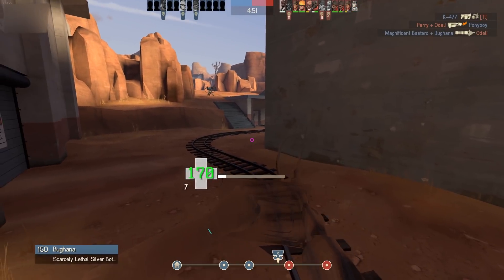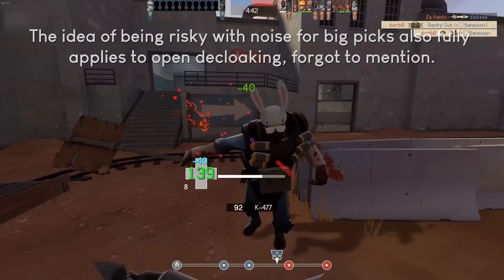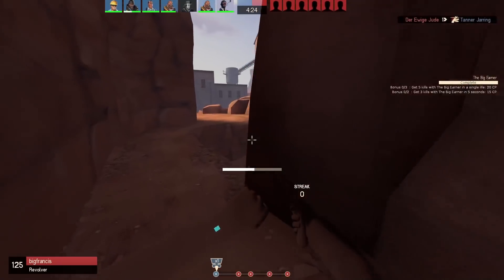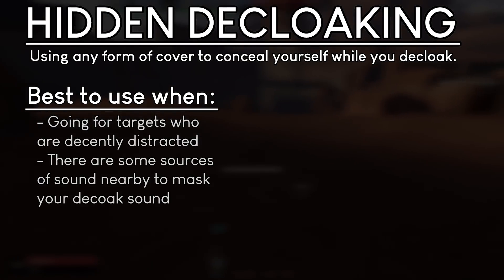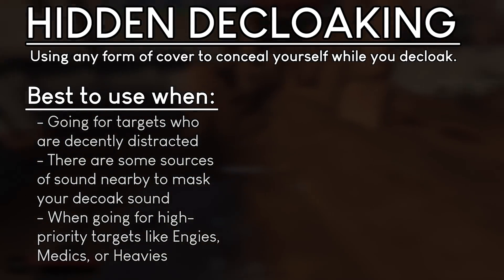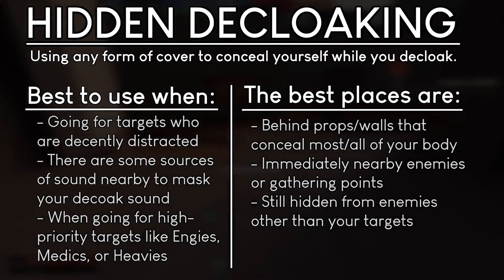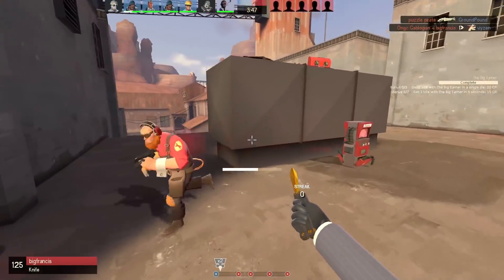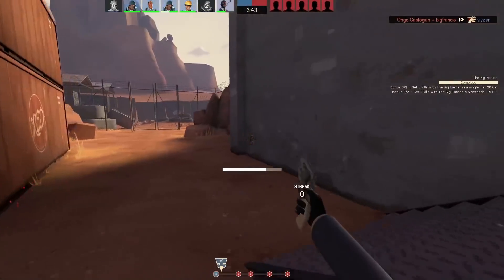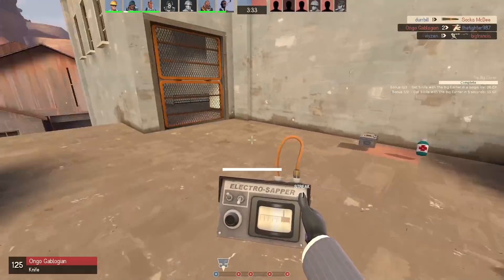If you do want to risk a loud but hidden decloak, make sure you're going for an important pick like an engineer, medic, or heavy — you don't want to risk it on a random scout. To summarize: hidden decloaking is when you use any form of cover to hide behind while you decloak. It works best when enemies are at least moderately distracted, it isn't completely silent, and it's best used when going for important targets such as engineers, medics, or other important picks. The best places to decloak are behind cover but close to enemy gathering points, hidden from players other than your target, and especially vertical hiding spots. This isn't an exact science — what I aim to provide is a strong base that new to intermediate spies can use to start becoming more consistent, then build on with their own experience.